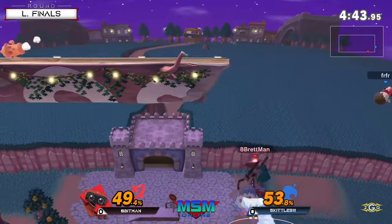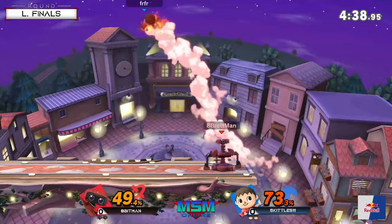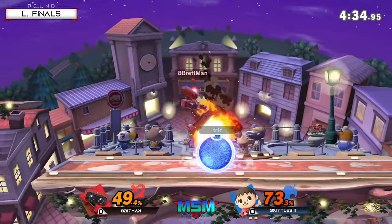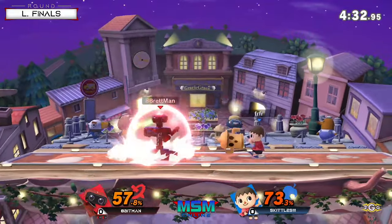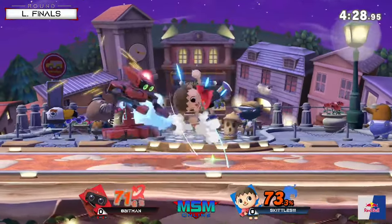That was good — because he would have reflected a forward air, and then he would have reflected a Lloyd if he tried to go forward and a little bit lower. Great read there for Apeman. Did I just see ROB go over Lloyd with just forward air? That's wild.